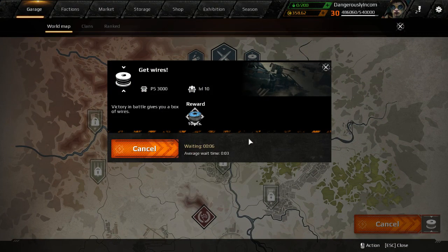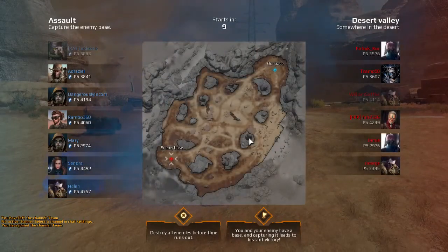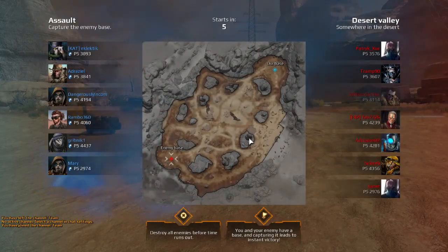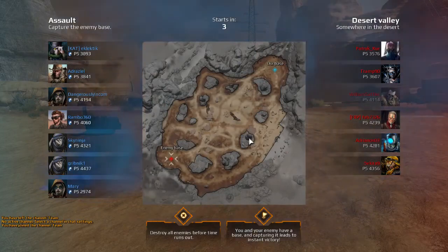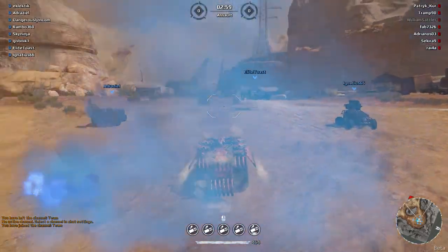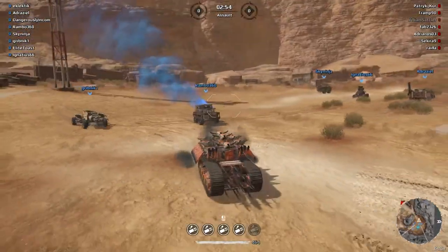The pertinent points about this vehicle: it's got big tracks which act as armour, and it's got five shotguns — the four goblins and a spitfire at the top. So up close and personal it can deal out quite a lot of damage quite quickly, but then it overheats because it's got no coolers and no radiators.